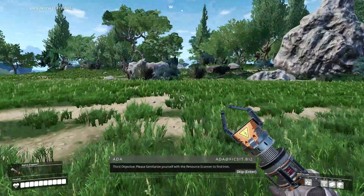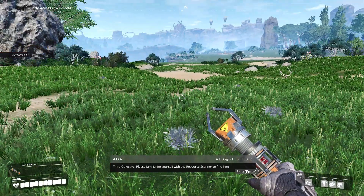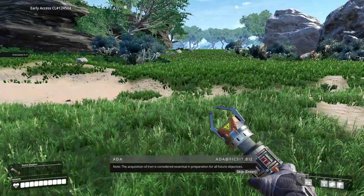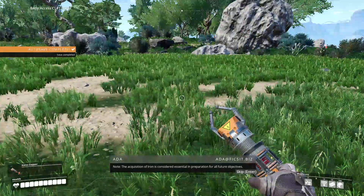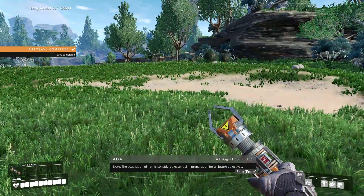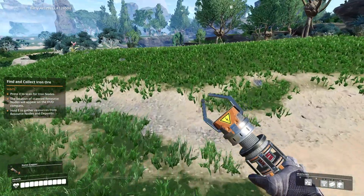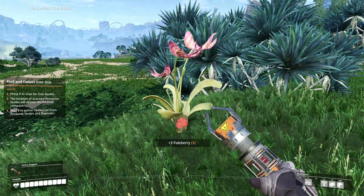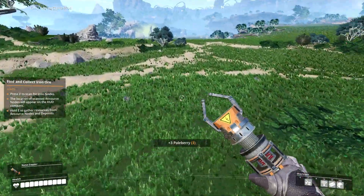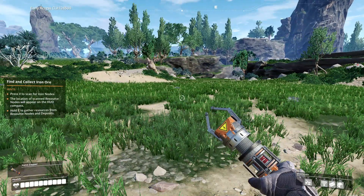Third objective: please familiarize yourself with the resource scanner to find iron. The acquisition of iron is considered essential in preparation for all future objectives. The AI guide is quite a chatterbox so I might get interrupted when I talk. This flat area looks like a good place to start building.